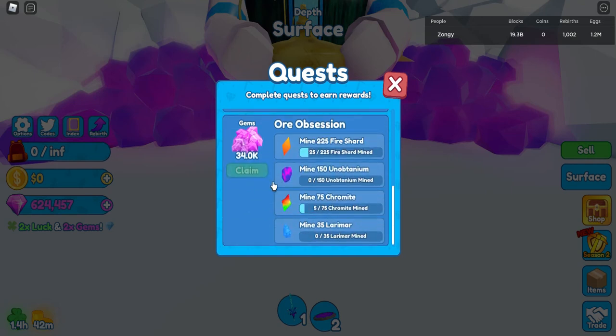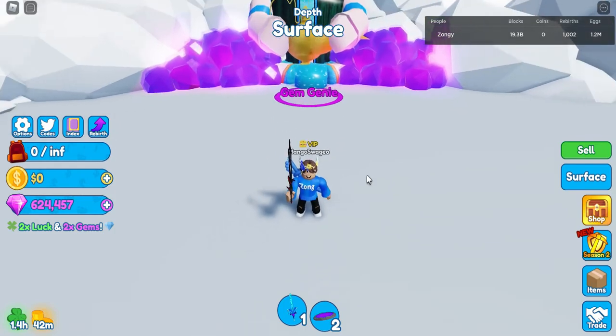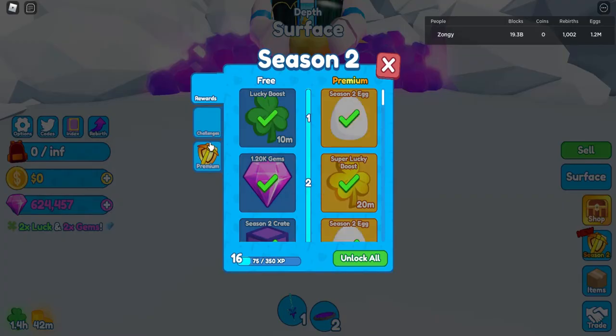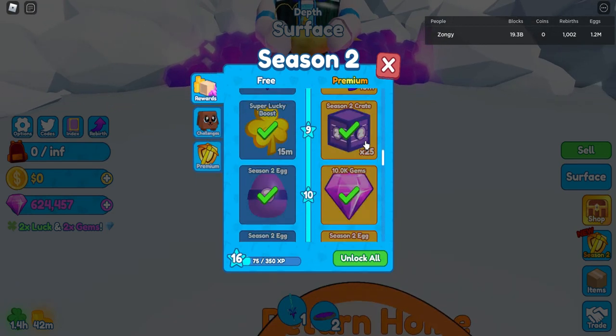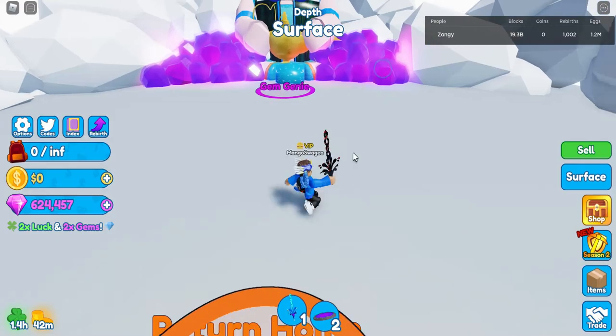And then Ore Obsession — 34,000 gems for mining 225 fire shard, 150 unobtainium, 75 chromite, and 35 larimar, which is super easy to do if you have really good pets. So I think this is one of the fastest ways you can actually get gems.